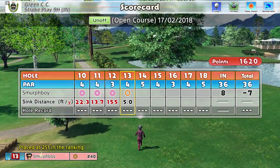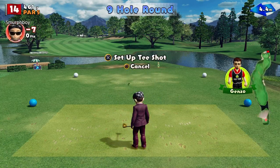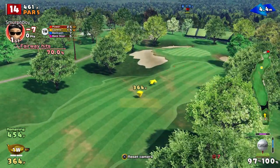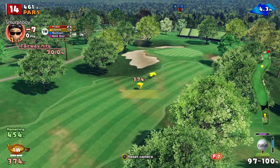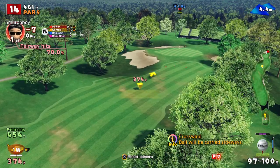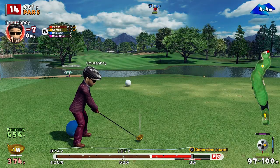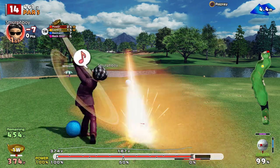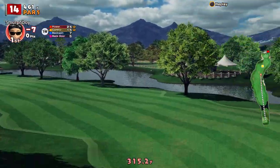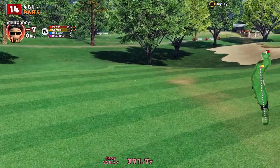Par five to come — Hole 14, par five, and this one's got a bit of a dogleg to it. The wind is going to be my enemy, going to push me left. Let's see if I can get a bit of bend on it. Missed the impact. Great shot — go on. She's straightened up in the window a little bit, sort of countered the wind. We are going to run out to the left hand side, but got a shot.